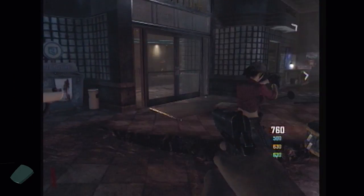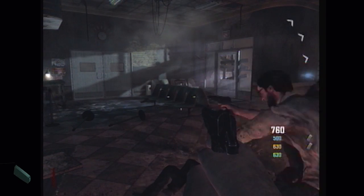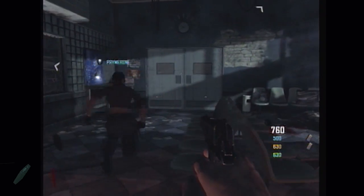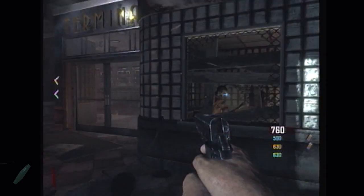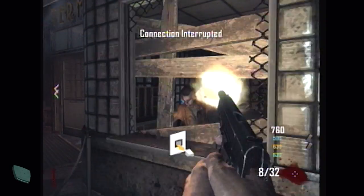Let's start with Call of Duty Black Ops 2. Here you see some lag compensation — players running around, running in place, rubber banding, and there's a zombie shooting him in the head and he's not dying.